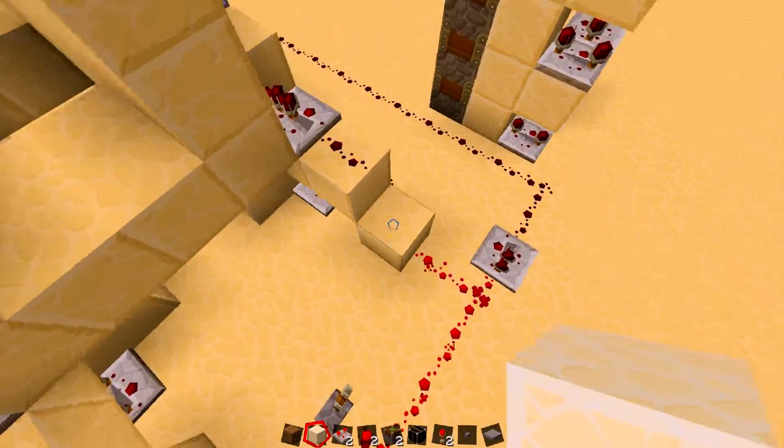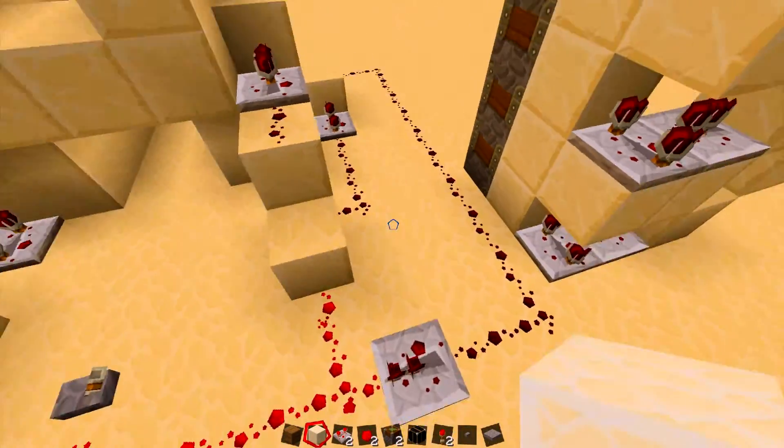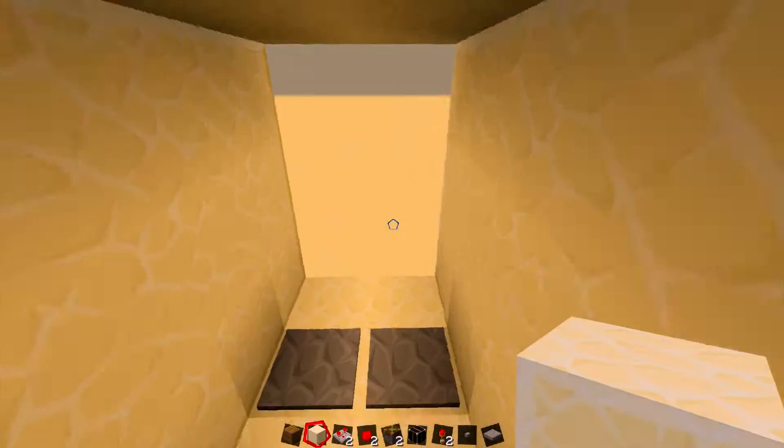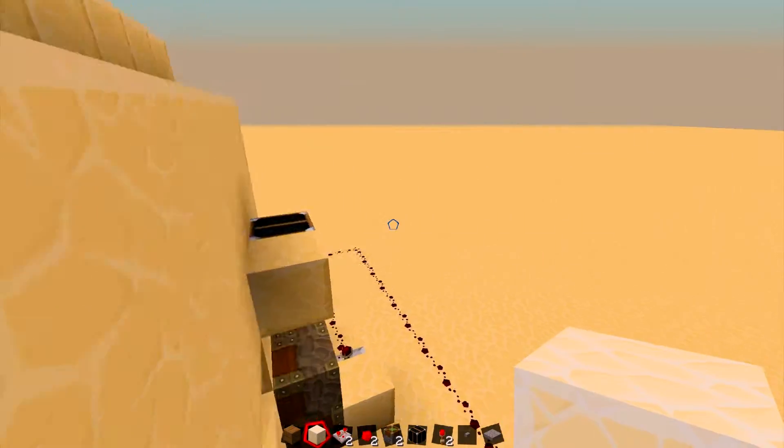The way I have the pressure plate set up, it goes around the inside, which makes it a little larger, but you can have it go to the inside. I just wanted to put a tunnel down here mainly, just so I can have it better.